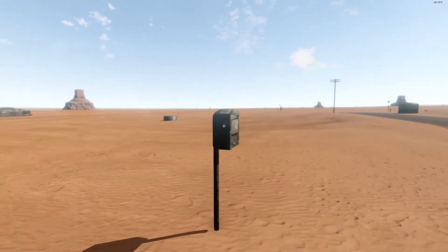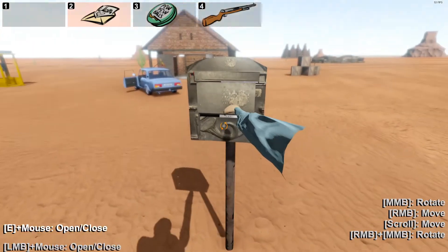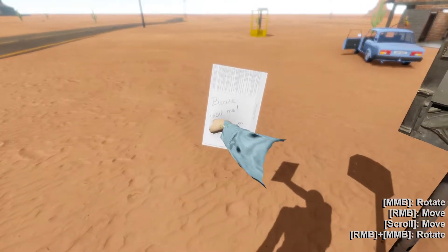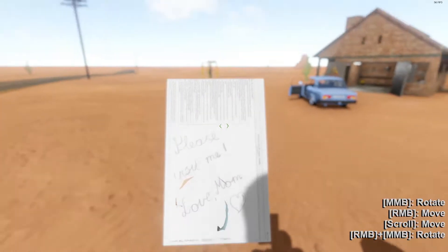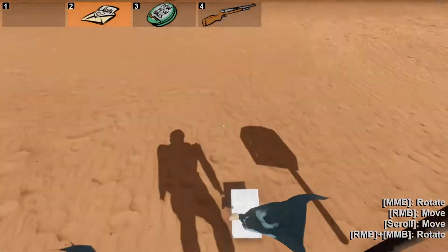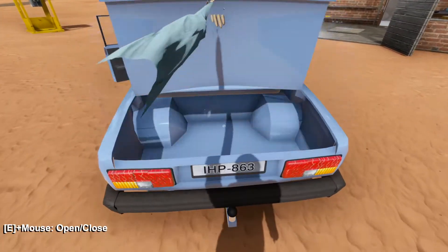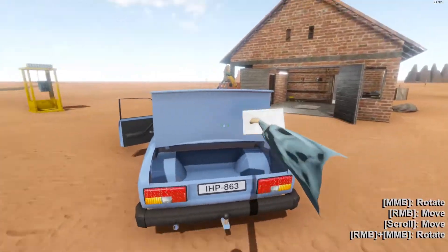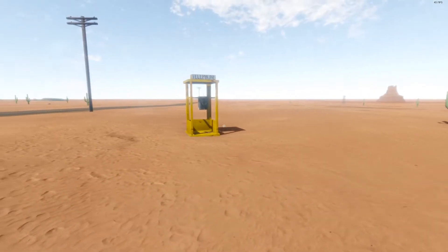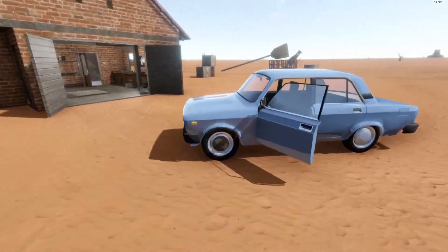There's one other little thing I want to show you before we go. You've got a mailbox over here — this kind of gives you a little bit of backstory to this game. There's a letter in here. It says 'Please visit me, love Mom.' So that kind of gives you a little bit of a story of what you're going to be doing in the game. I think eventually the end of the road is going to be your mother's house, but so far there's yet to be anything down there as far as I've seen.